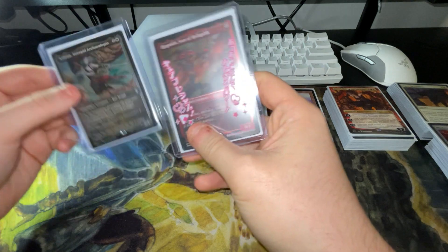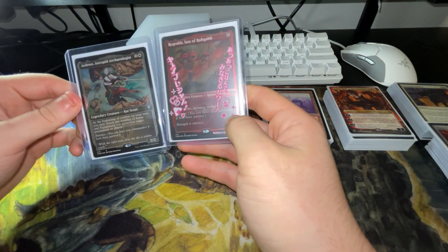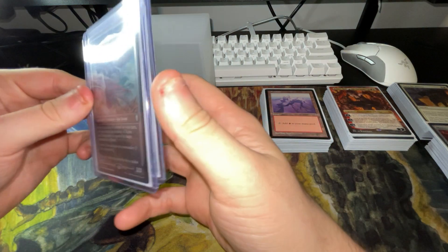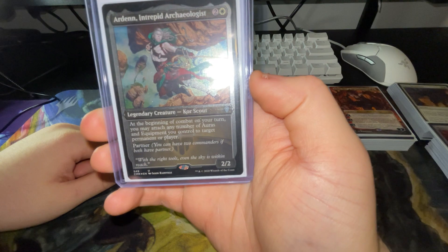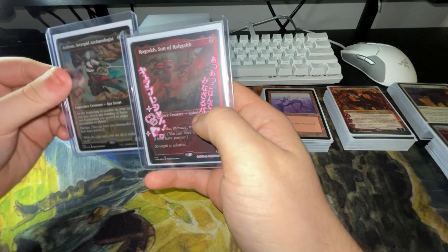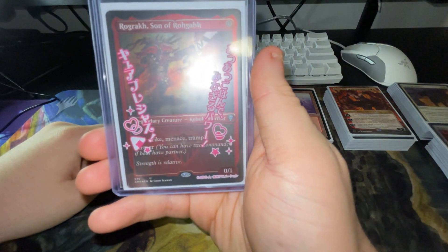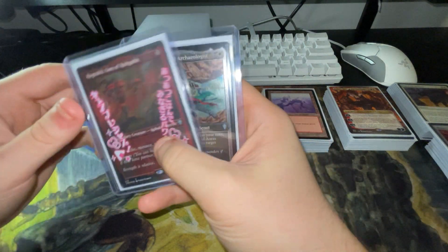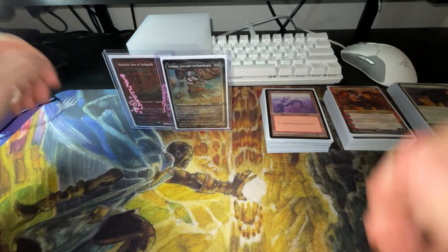Basically the whole thing with these two is build up your board state, get some crazy equipment, and just equip for free because of Rog's ability or Arden's ability. At the end of combat on your turn you may attach any number of auras and equipment you control to target permanent or player. And Rog has first strike, menace, trample. Pretty good pairing in my opinion.